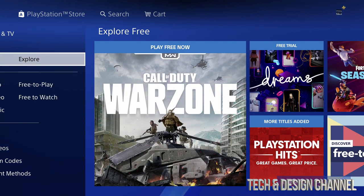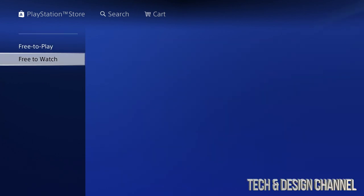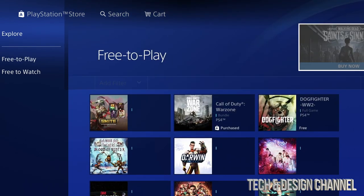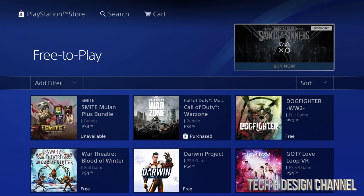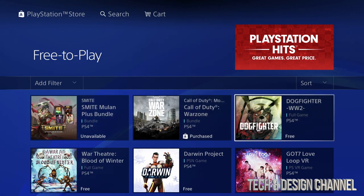Right now go into 'Free,' and before you go into free, go to the right and you're gonna see 'Explore Free to Play' and 'Free to Watch.' What we want is 'Free to Play' - just click right there and we're gonna see all these games. I already made a video about the first two, so we're gonna start off with the third game.